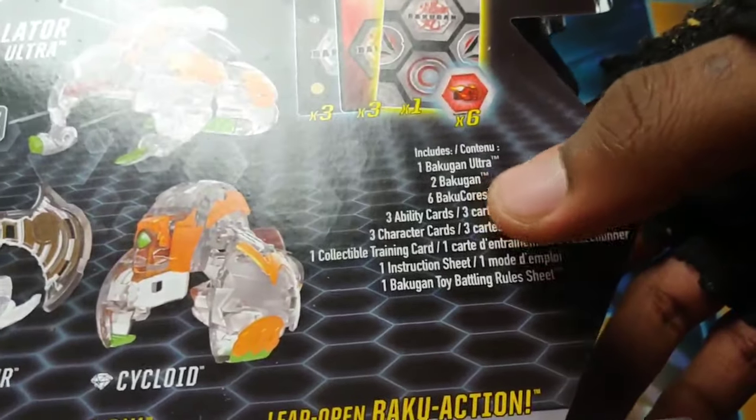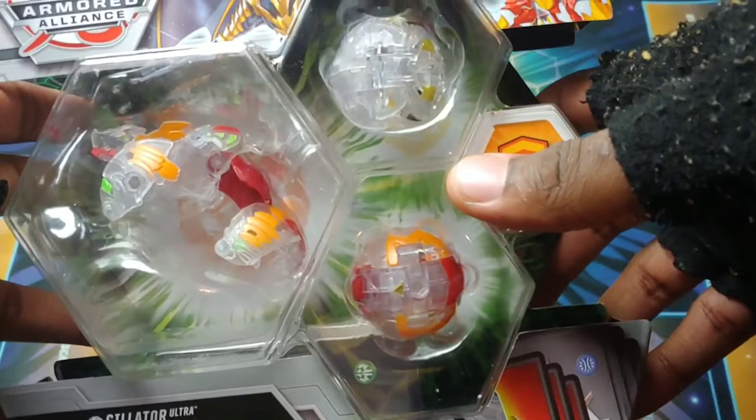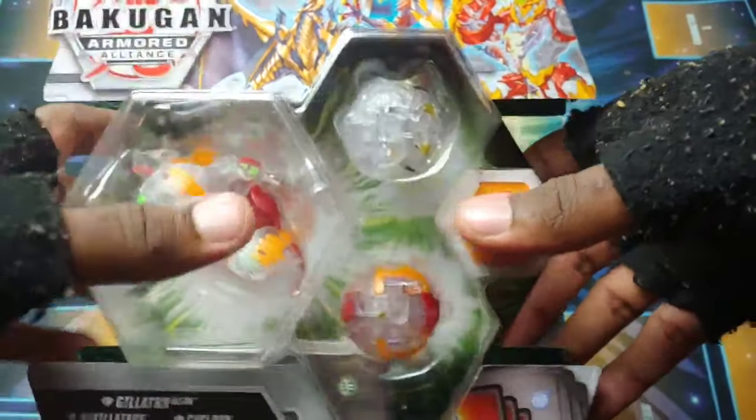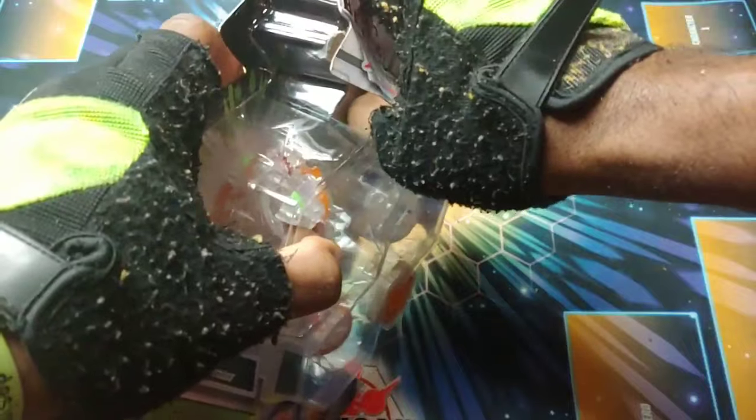We've got the ultra Bakugan, cores, ability cards, character cards, training card, instruction sheet — all that good stuff. So without further ado, let's get into it. I don't know if anybody's actually reviewed this on YouTube yet, but I'm one of the first and I'm just freaking honored.